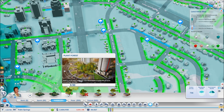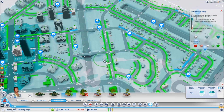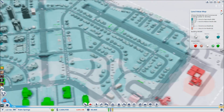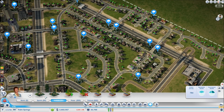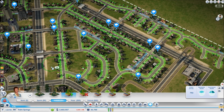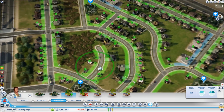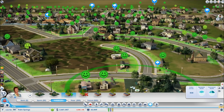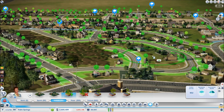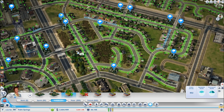A question about placing roadside trees along tram routes — unfortunately trees can only be placed on top of roads, not on standalone tram lines. However, trams running on avenues can have trees alongside them on the avenue itself.